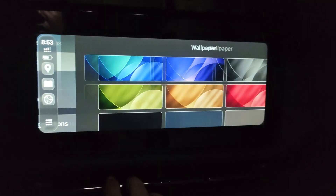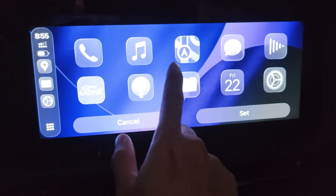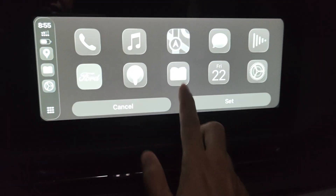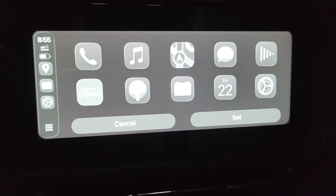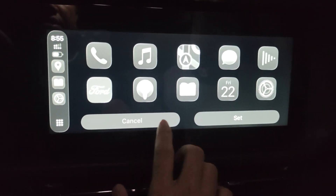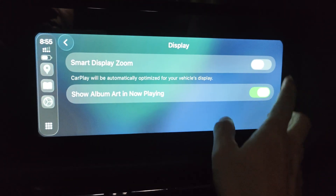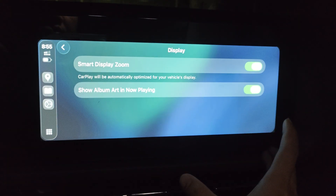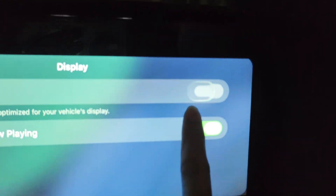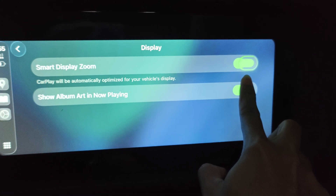You can customize icons — you can choose classic, dark, and light styles. You can also set a wallpaper, which reflects in both light and dark mode. You can choose a color, and it creates a gradient effect. There's also a Smart Zone option that fills up the whole display, but the icons are a bit smaller, so I don't like it.